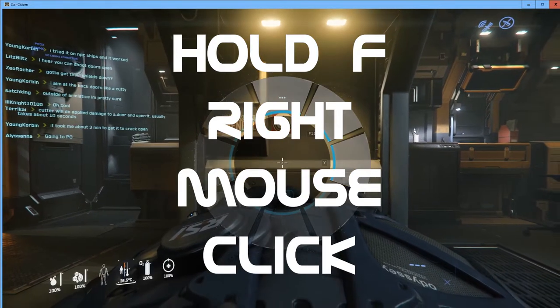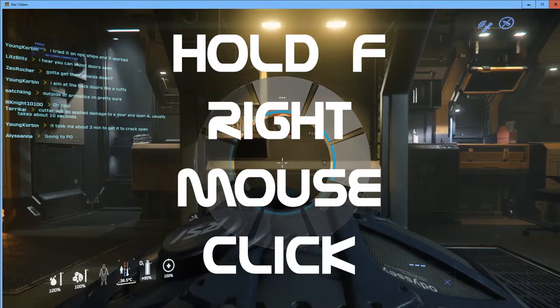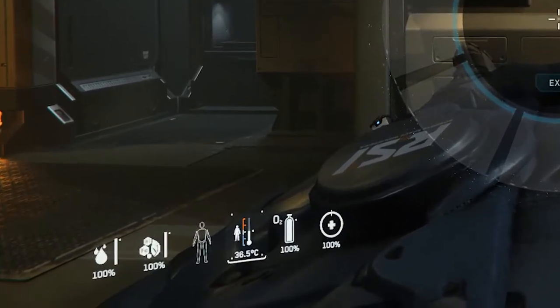Holding down F and right-clicking will bring up an interactive menu and also shows our statistics at the bottom left. You can see hydration is at 100%, nutrition is at 100%, and the character outline shows no damage — if there was damage it would show a red outline indicating which part is damaged. We also see temperature in Celsius, oxygen levels, and health levels.